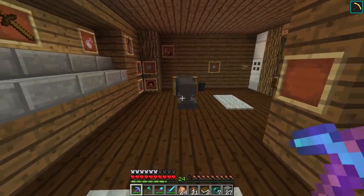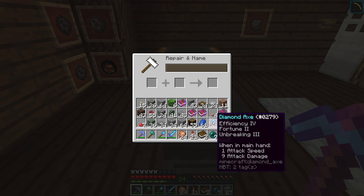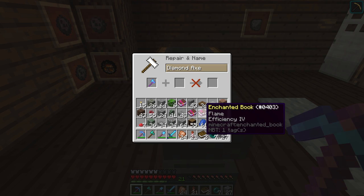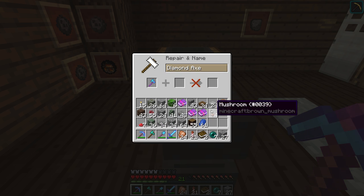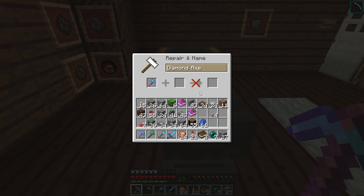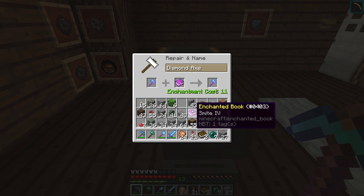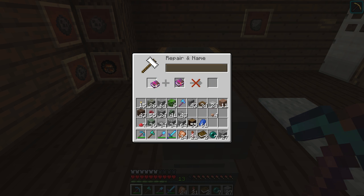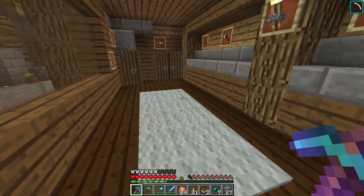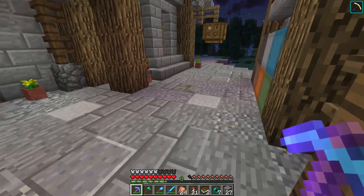We'll put that in there - mending, very important, cost 3, great. Then we've got our efficiency 4 and an efficiency 4 there, that'll take us up to efficiency 5. And over here we've got smite 4 and smite 4, which I'd actually like to make into a smite 5 book and then pop that on there. We just don't have the levels, but we'll be coming back for those levels in any case - that's not a problem.